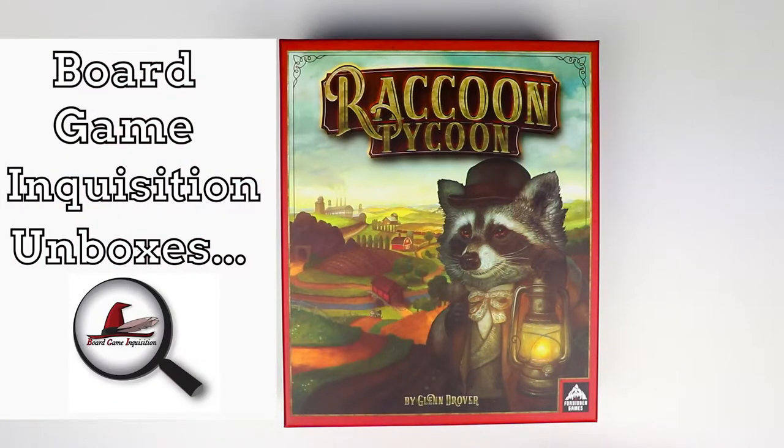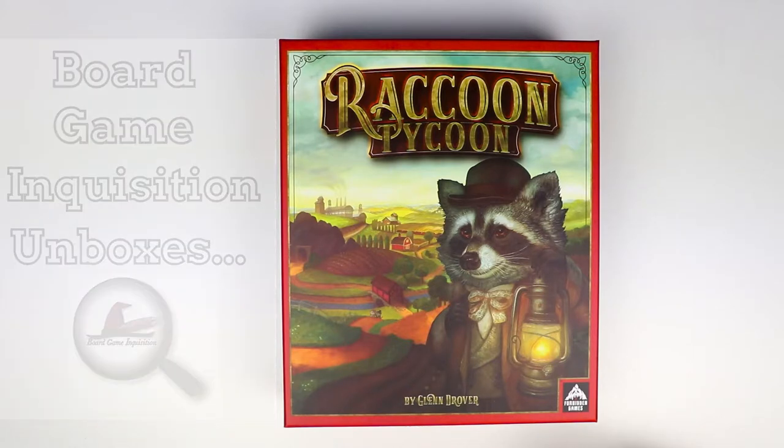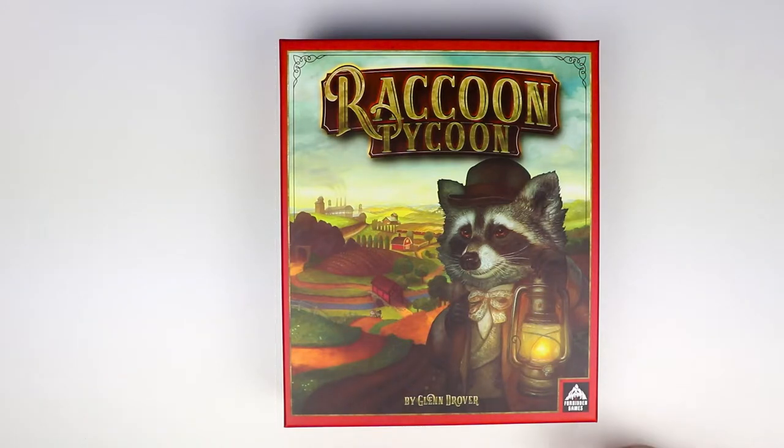The most arresting thing about this game, maybe apart from its title, is its box art. Initially we're presented with this adorable animal in a bowler hat and a lantern — and you're like, what is he doing? But it's so, so cute. And then it's Raccoon Tycoon, so it rhymes and it's got raccoons. Already you can tell this is not going to be the type of raccoon who is foraging in your dustbin for scraps.